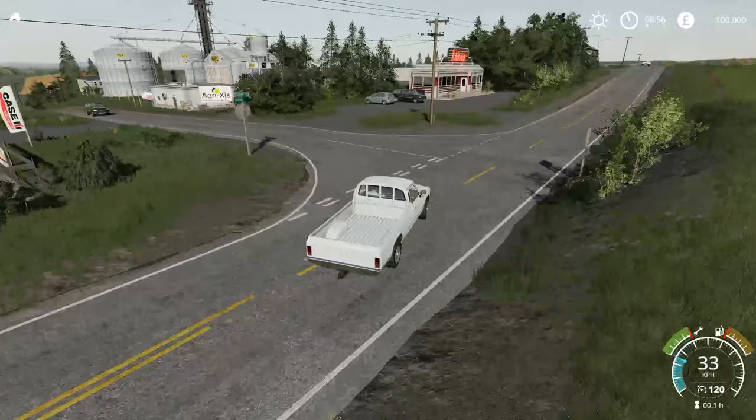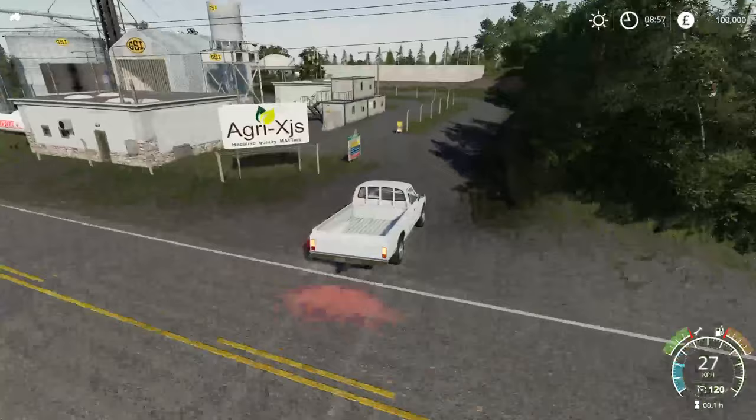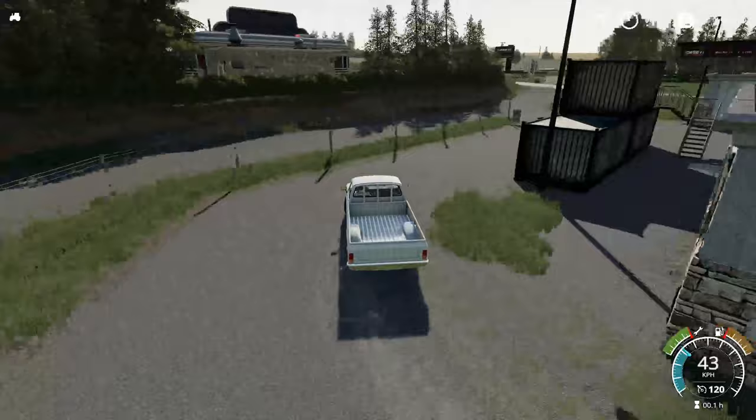We'll spin around here. It's a nice big store because let's face it, you're buying big North American style equipment so you're going to need that space to rumble through. Then there's Agri XJS - because quality matters - this is one of our many sell points. Another nice plenty of space to drive through because you're going to be coming through here with your big semi-trailers and big rigs. And right behind that you've got your BGA as well, so selling grass is definitely possible here.